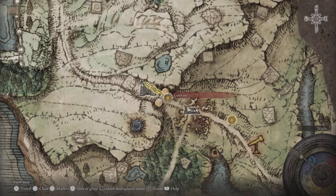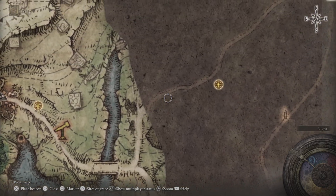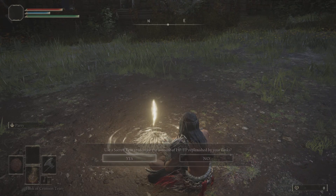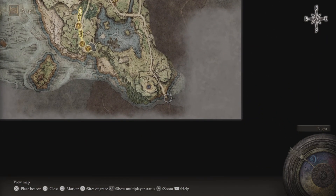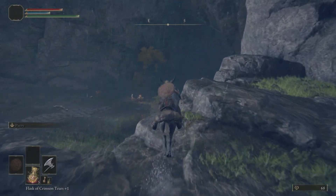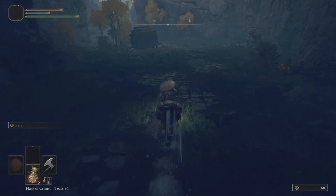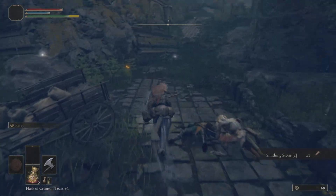Now as for the route we're taking: from the Gate Front site of grace, keep on riding along until you get to this grace, then keep on following the path until you get to this church right here. Make sure you grab the Cracked Tear and the Flask of Wondrous Physic which will be right here, and make sure you rest and upgrade your flasks. From the Agheel Lake North site of grace, keep riding along down here and there will be a site of grace. Once you're at this site of grace, follow the path I take — there's going to be a useful weapon at a ruined farm that we're going to want to grab. Right where that caravan is, is where the weapon is. Once you grab the Morning Star, there's also a Smithing Stone 2 right there that you're going to need.